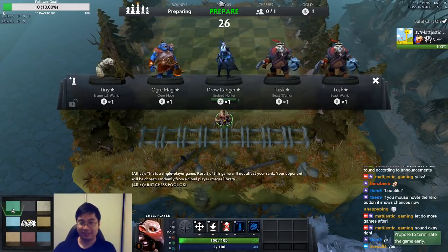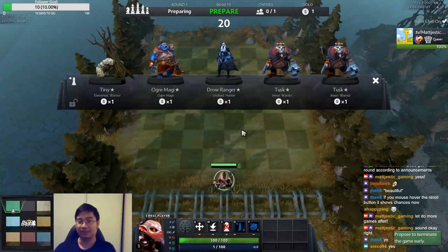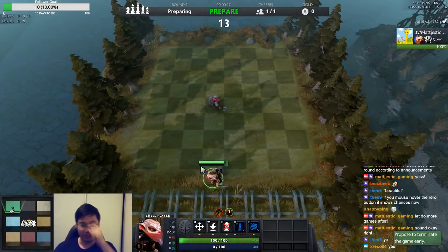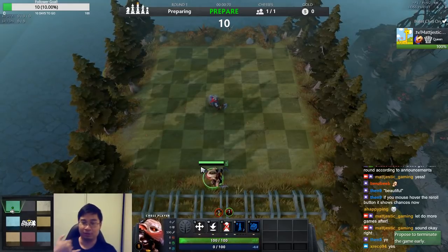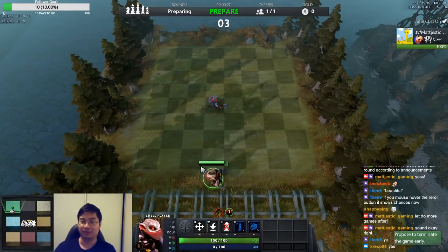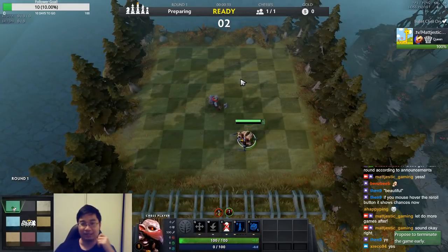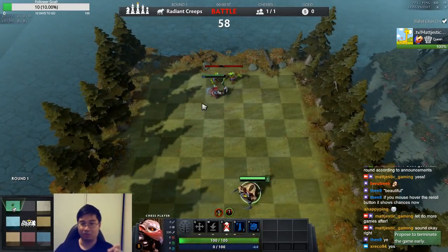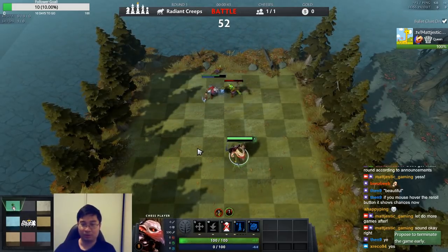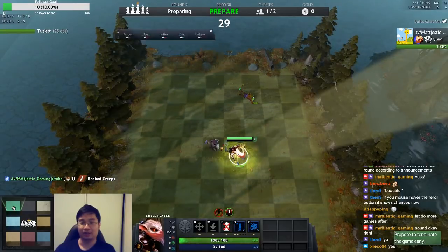Hi guys, this is Majestic Gaming here and today with the Twitch chat we're going to bring you the second part of the positional guide for the intermediate guide that we're currently doing. This particular positioning guide will be focused on neutral monster positioning — after round 10, 15, 20, and also higher tier monster positioning after round 20. We have three neutral rounds at the very start. For the first neutral round, any unit can defeat those, so you don't really have to worry about your positioning. It's the next two neutral rounds that newer players can find tricky, losing to the neutral monsters because they didn't position them properly or have the right units.